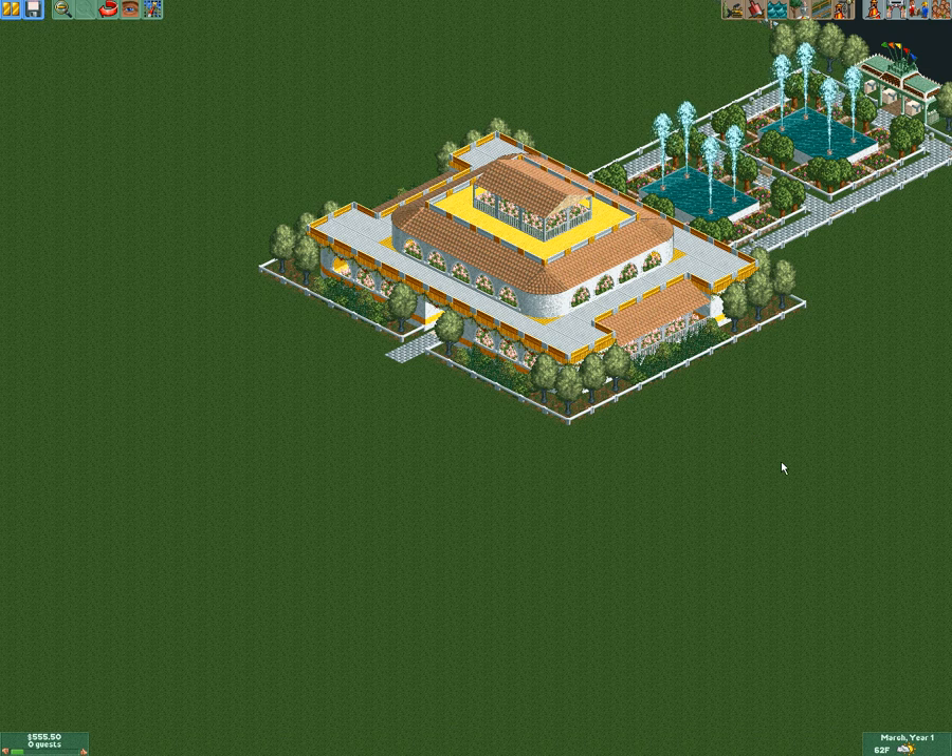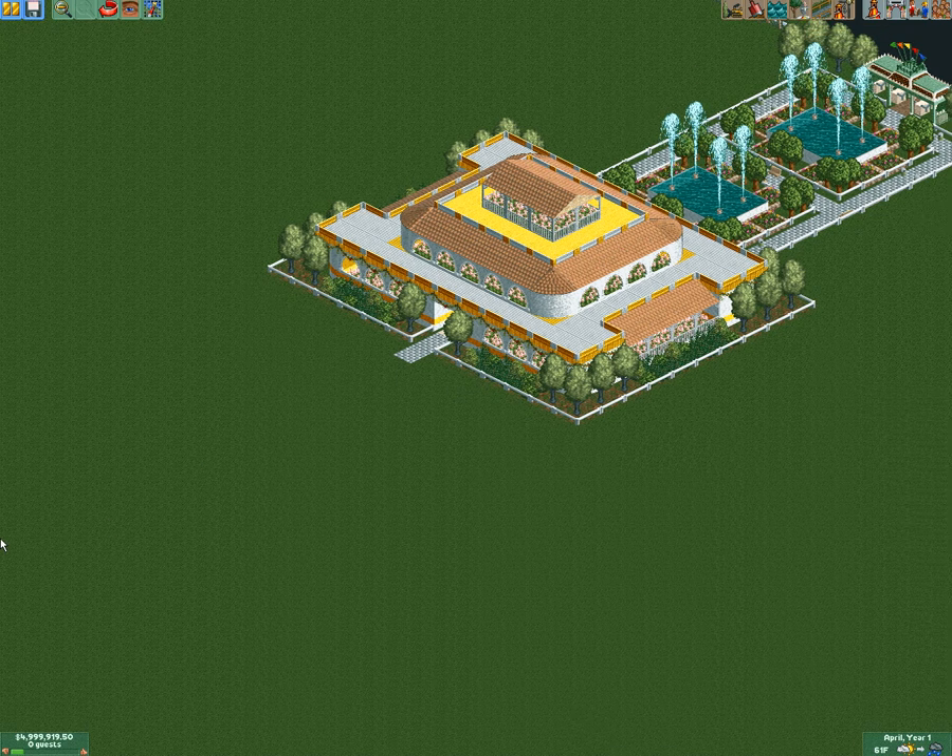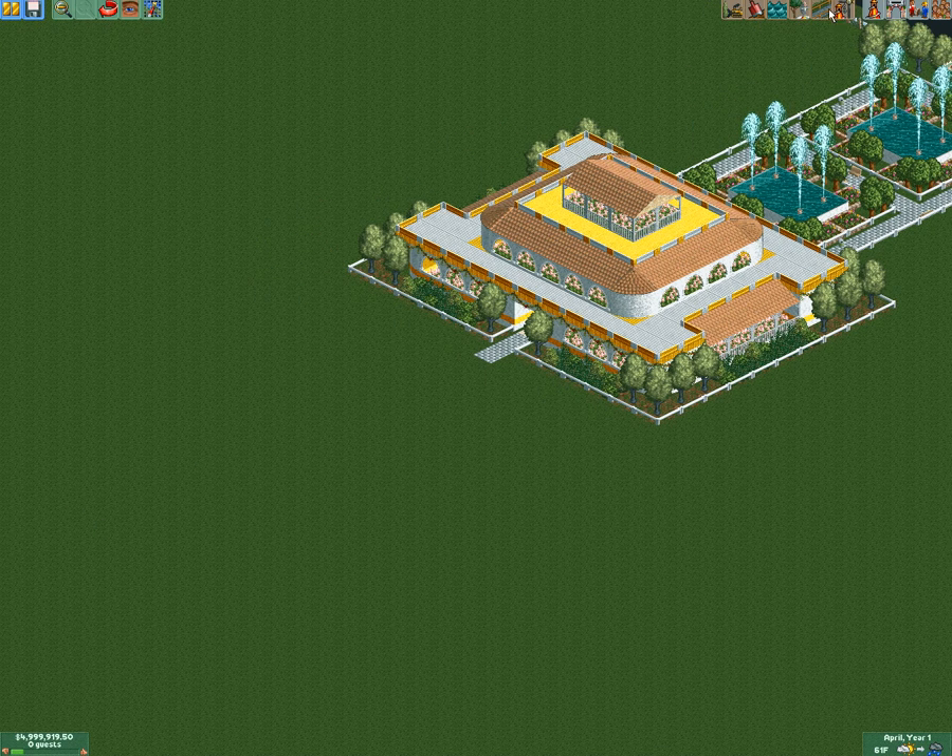Give me one second. Alright. New ride attractions now available: Spinning White Mouse, style of roller coaster, Starfruit drink stalls, Swinging Inverter Ship, Top Spin, Trampoline... blah blah blah. Alright, let's just start to build.